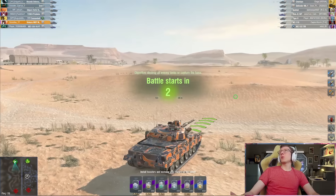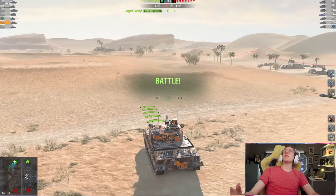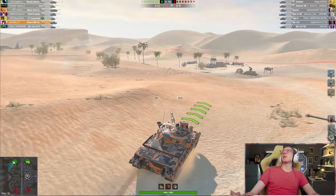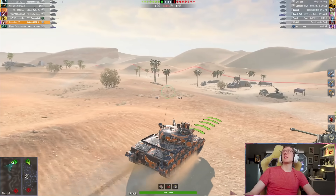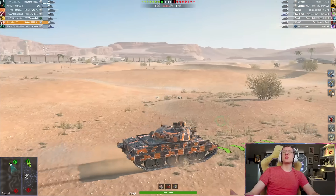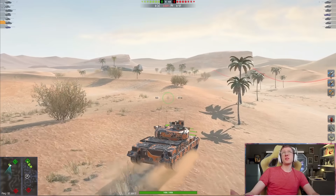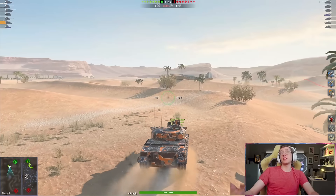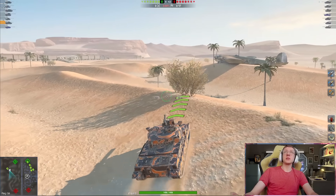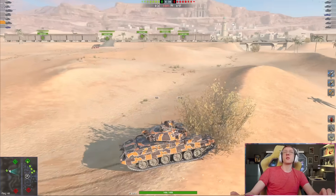Alright, here we are — game number one. Up against us we have a Chieftain Defender, a 122TM and a Defender Mark I. We shouldn't have to worry too much in this tank because with the gun depression and the turret armor it features, it's going to be nearly impossible to be penned when using gun depression.